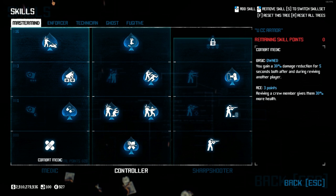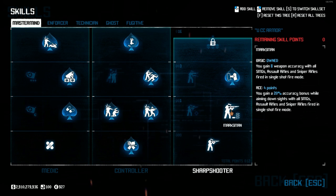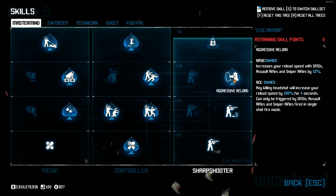And last but not least, in Mastermind, I've also picked up Stable Shot Basic, Marksman Basic, and Aggressive Reload Aced. With the weapon setup we'll be using today, this will help immensely for any single-shot assault rifles.